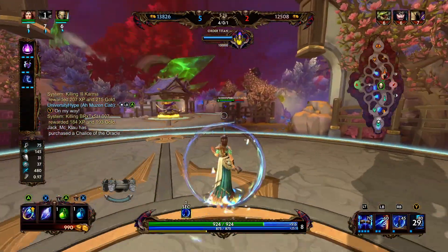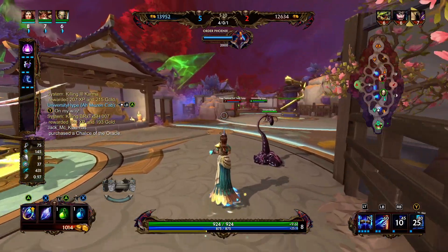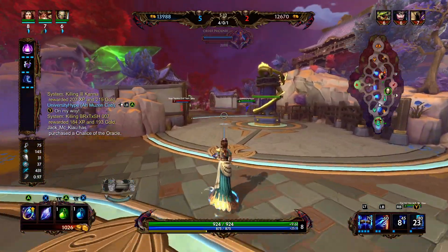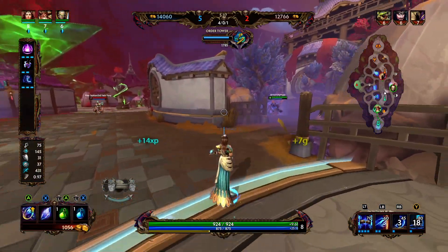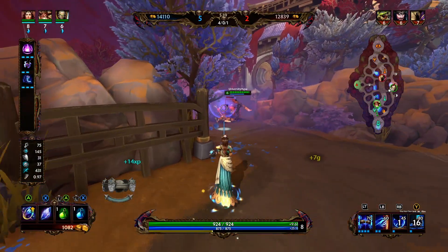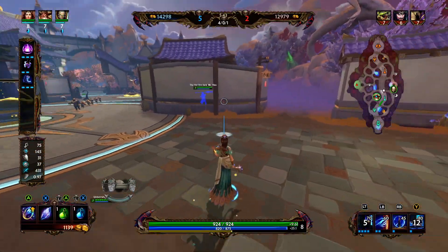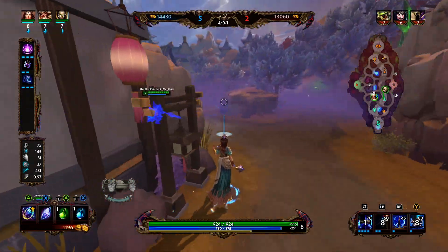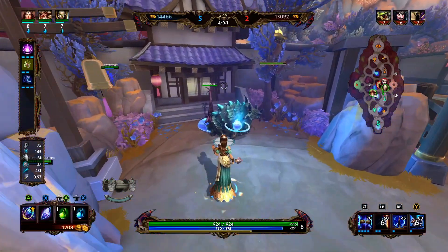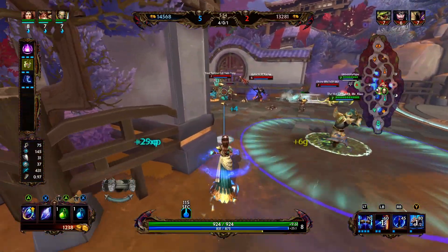We go ahead and back. Joust is definitely a little bit faster paced than Conquest, especially if you can have 3 people all on the same page min-maxing all the camps. Typically I like Conquest just a little bit more — I like starting at level 1 with 1 ability and truly working your way up. It's nice that you start at level 3 in Joust; it kind of just moves things along.